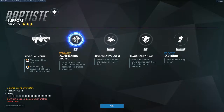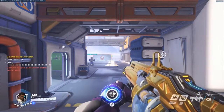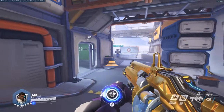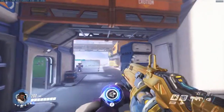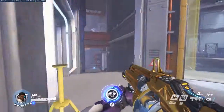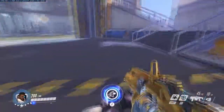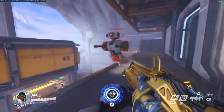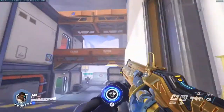Before his two biggest abilities, let's look at his passive: Exo Boots. You hold crouch to charge a jump — the longer you hold, the higher you jump. You can see the meter fill up on screen; at max charge, you jump significantly high. He is the only support in the game with instant vertical mobility. Mercy needs someone to fly to, and Lucio takes time to wall-ride. This gives Baptiste the unique ability to take the high ground.